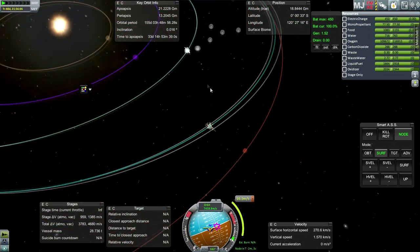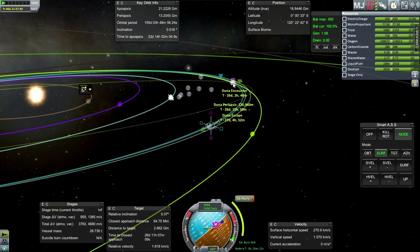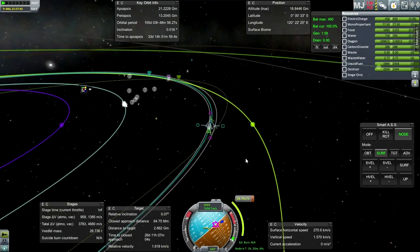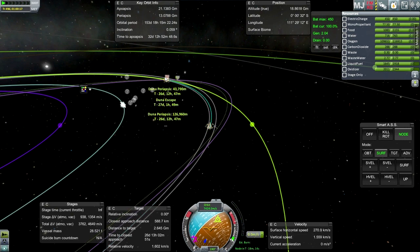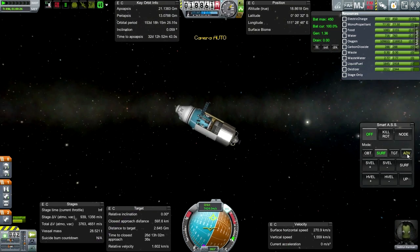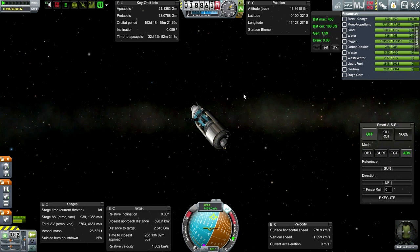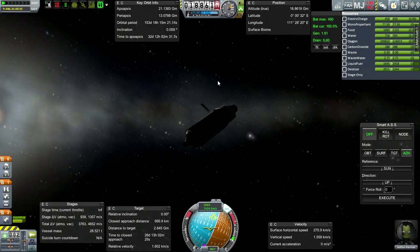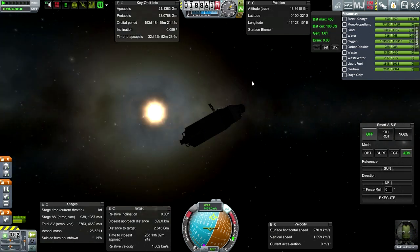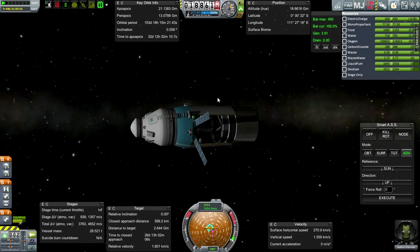This correction looks like it needs to be corrected — I don't even see any encounter there. This adjustment will bring us in nicely: 28.7 meters per second for a 127 kilometer approach. Duna periapsis at 40 kilometers is going lower — probably ends up a crash course, but that is fine. Let's orient this in relation to the sun for now. Otherwise I'm going to be totally off because of the reference frame. Let's execute — very good.